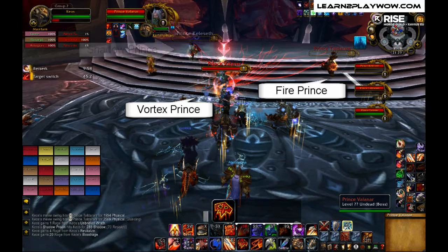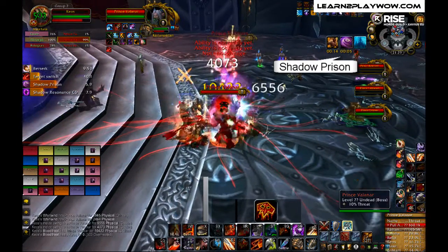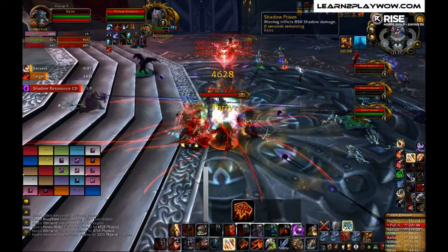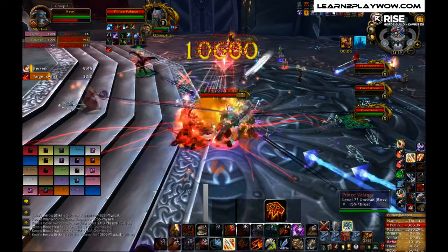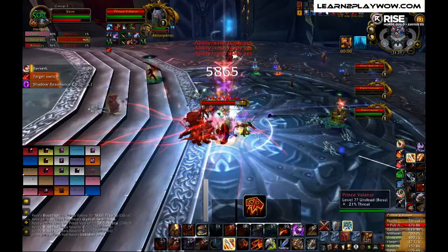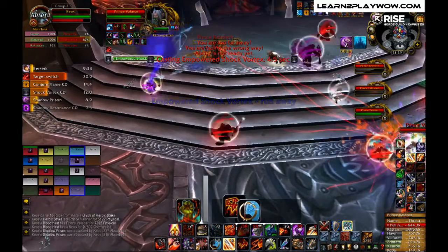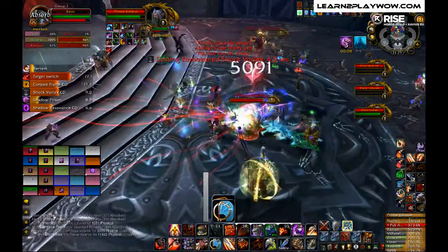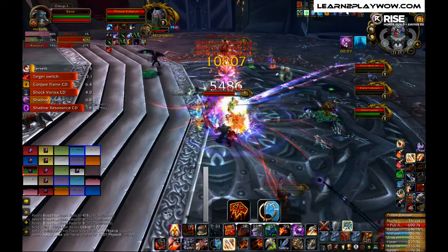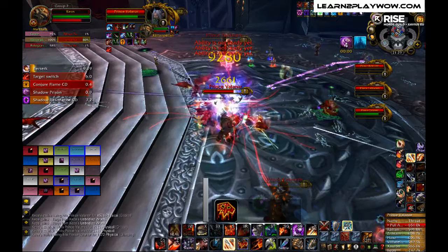The first thing you are going to notice is the Shadow Prison debuff. The more you move, the more it will stack and the more damage you will take. Standing still will reset the debuff, so the idea is to try and move in short bursts — get to the target, DPS it a little bit, run away from whatever dangerous spell is coming at you, then move back and sit for 10 seconds. It's not so much about how much damage this debuff does; it's just another thing to pay attention to. Don't spend your time focusing too much on this debuff — it is there just to annoy you.